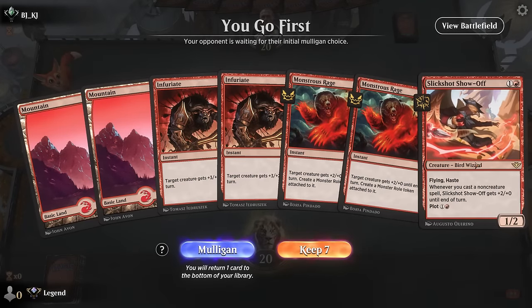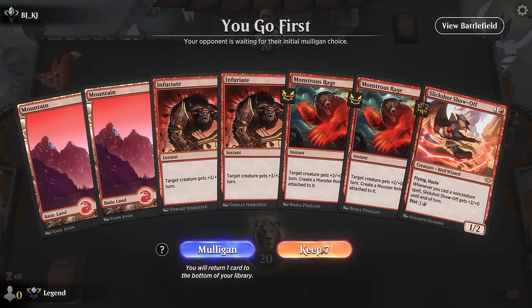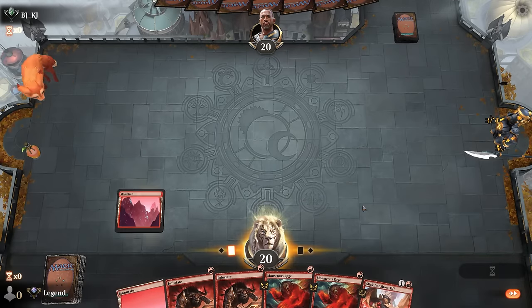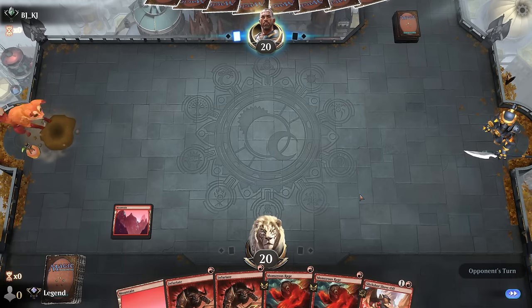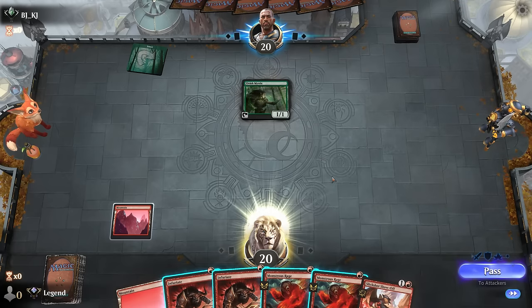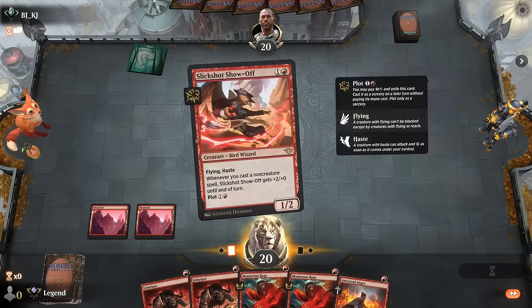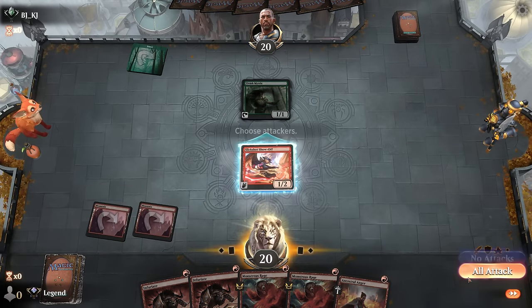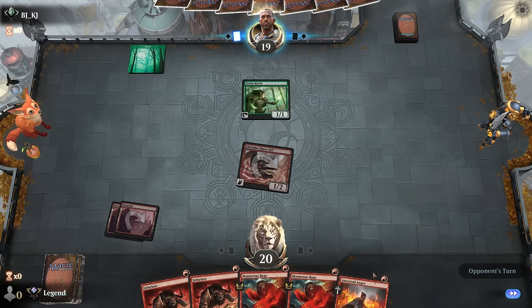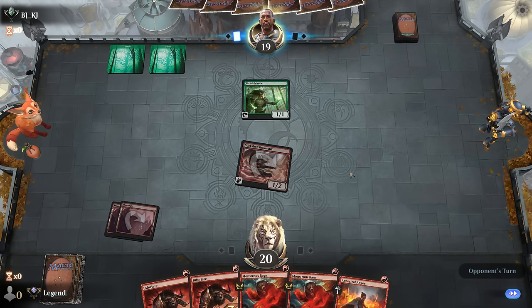We're on the play and our hand is all-in on the Slickshot, but with Infuriate we can increase toughness to maybe survive a burn spell. Turn one Elvish Mystic—we don't mind seeing that since those decks typically don't have much removal. Comfortable playing the Slickshot without plotting it first. We hope to draw a third land—we get a redraw with Ancestral Anger and can quickly unload a lot of damage.